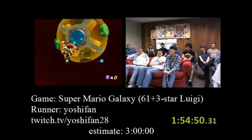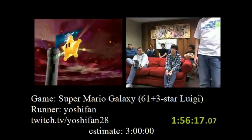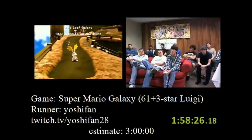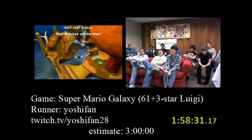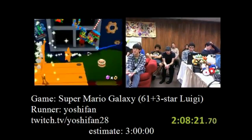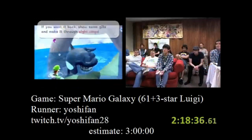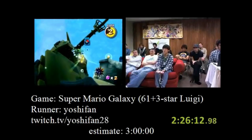Giselle speeds through the level and counters Bowser's spin attack by using her own spin attack. She quickly collects the Grand Star and moves on from the bedroom and into the engine room. Starting in Gold Leaf Galaxy, Giselle swiftly collects the three stars as well as the cosmic comet and the secret star by using small shortcuts to save a lot of time. They move on to Toy Time Galaxy next and get the first, secret, second, and fast faux comet stars before moving on to Sea Slide. She completes Going After Guppy and Faster Than a Speeding Penguin, and then gets the power star in Drip Drop Galaxy.